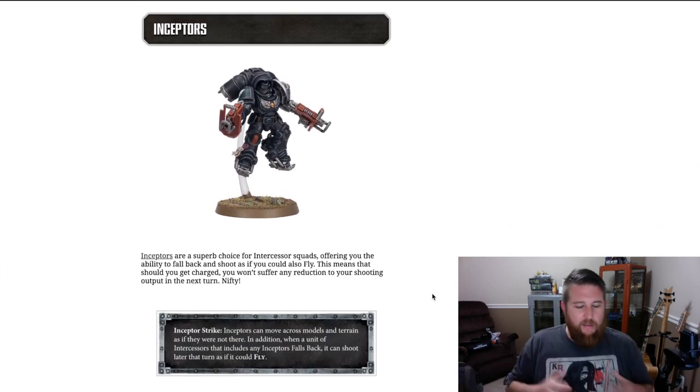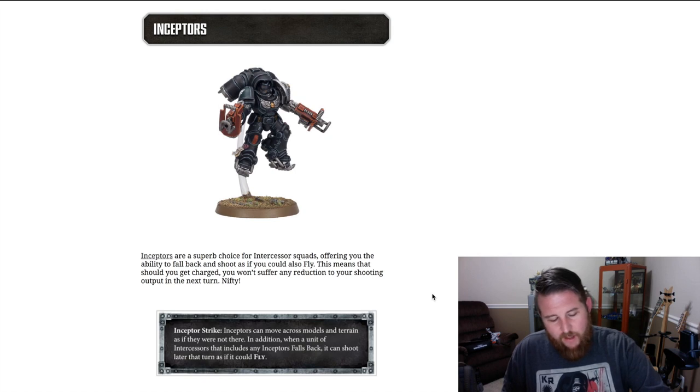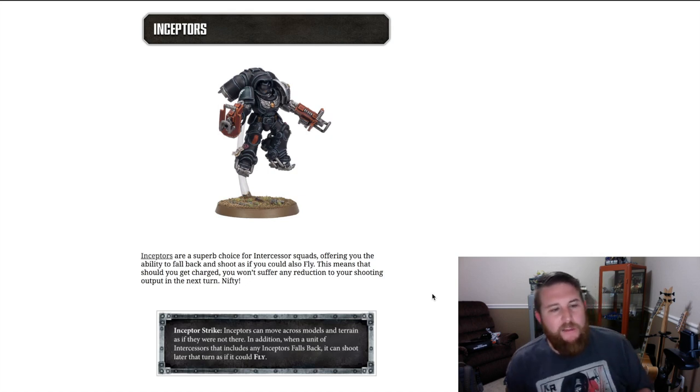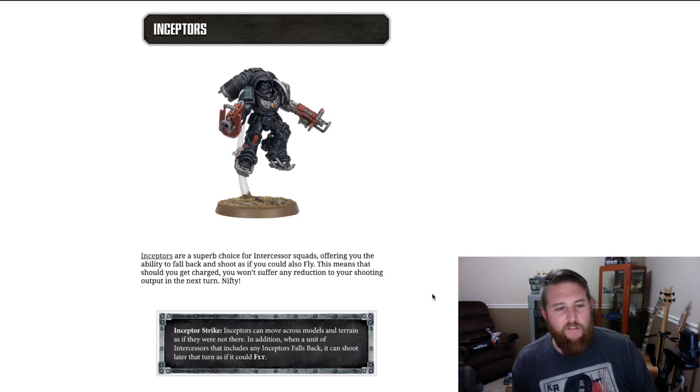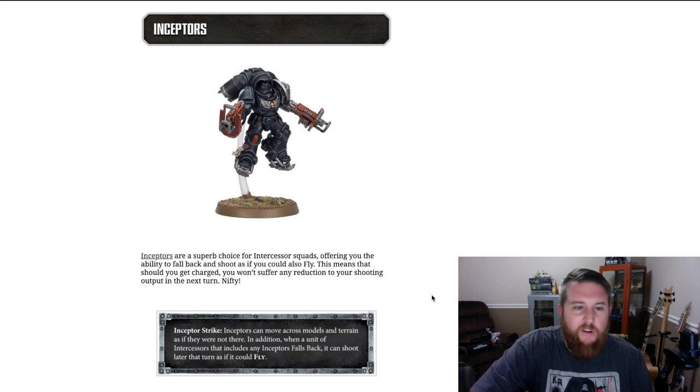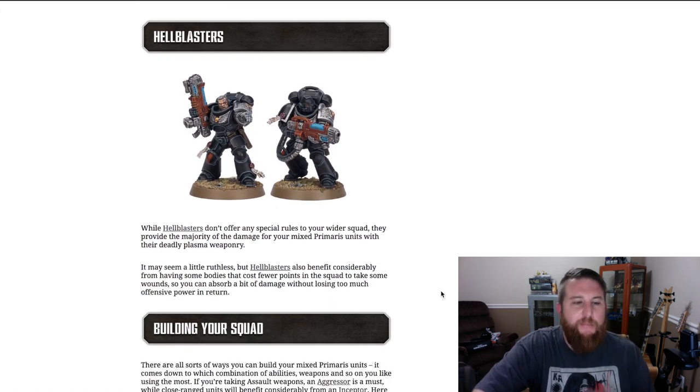Then we have the inceptors. Putting one or more of these guys in the squad means they'll lose their maneuverability as a standalone three-man squad, but they add a valuable bonus to your kill team. The inceptor strike means this model can move across other models and terrain as if they weren't there because he can fly — he won't give the whole squad the fly ability, but a unit of intercessors that includes any inceptors gains the ability to fall back and then shoot later that turn as if it could fly. So you can get in, throw a shock grenade, charge, take the hit in hand-to-hand, fall back next turn, and shoot again at super close range.